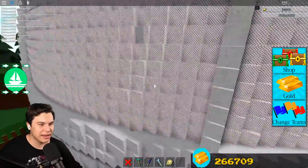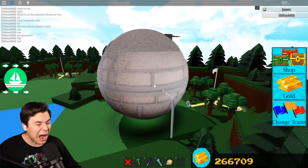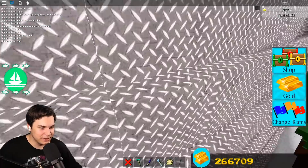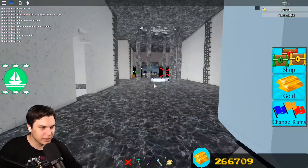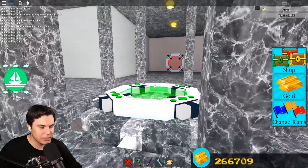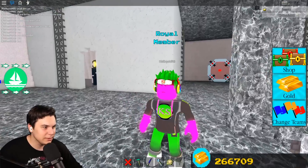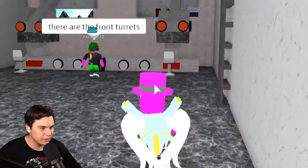It's pretty big inside here. He told me it's like 20,000 blocks, which is pretty bonkers — that's a lot. I went into another portal and didn't even know where I was. Okay I'm back. Is there anything noteworthy I should see on this floor? There are the turrets in the front.